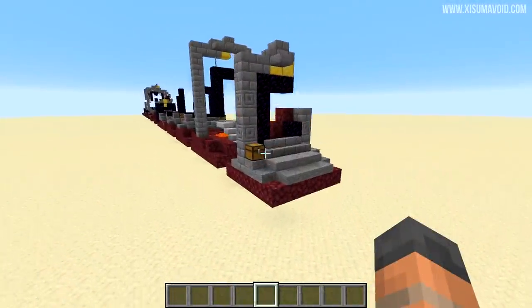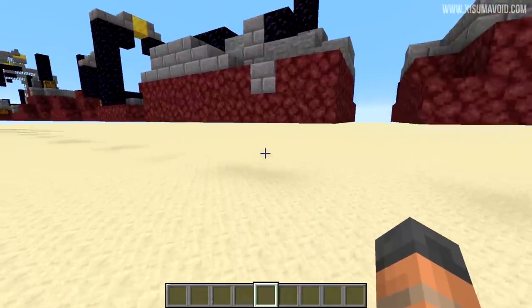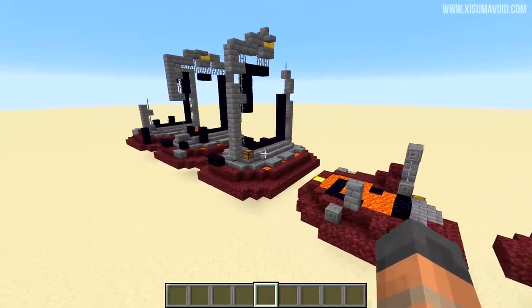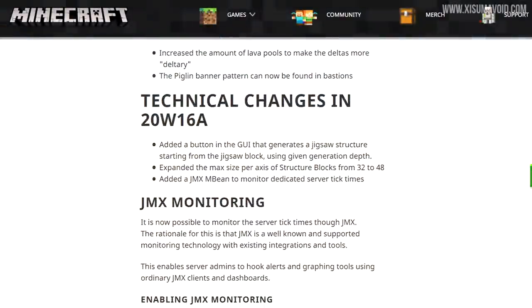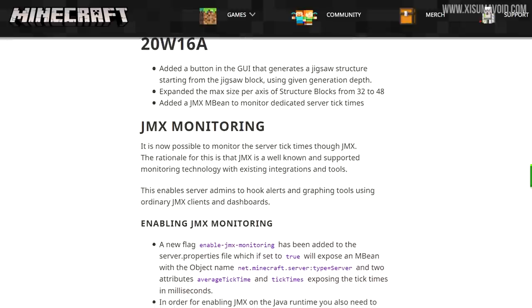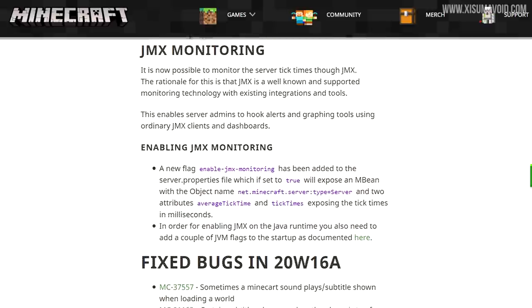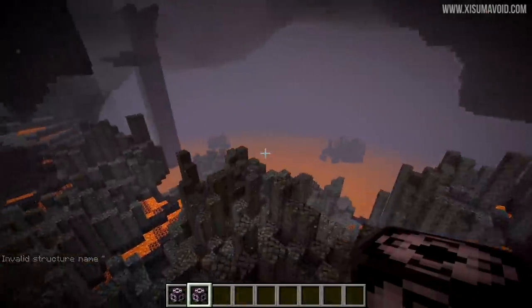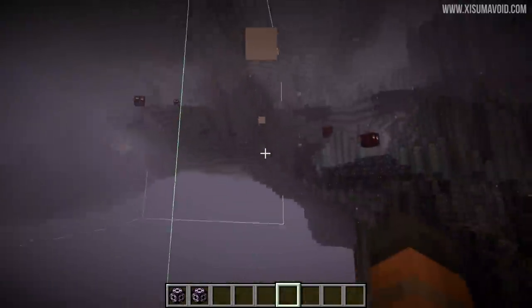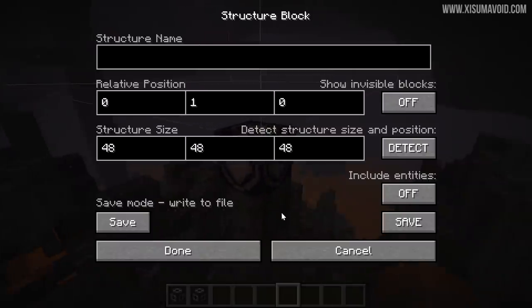Earlier I mentioned we'd see all of the portal structures — there are 10 different types that can generate, plus three larger rare types. On the technical side: jigsaw block functionality has been added, and there's JMX monitoring related to server tick rate, which is useful for preventing lag. Also the structure block now supports a region of 48 blocks in all directions, up from 32 — probably related to the new larger structures.